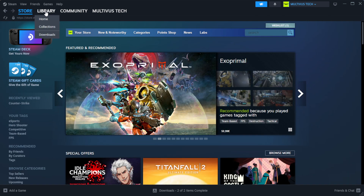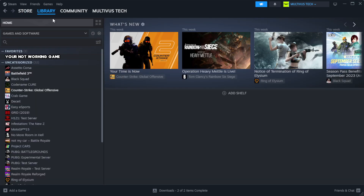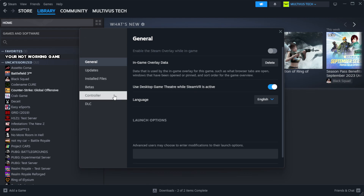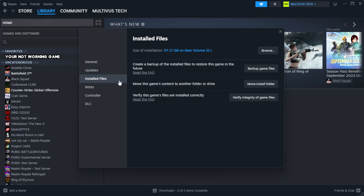Go to the Library. Right-click your not-working game and click Properties. Click Local Files.